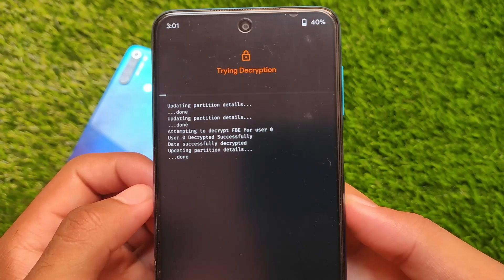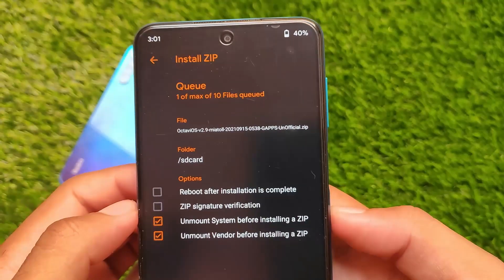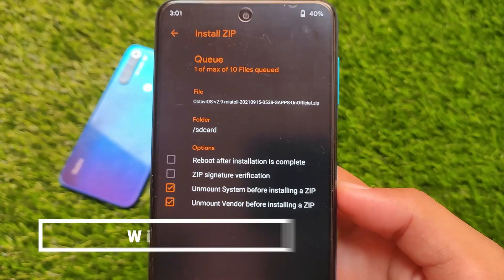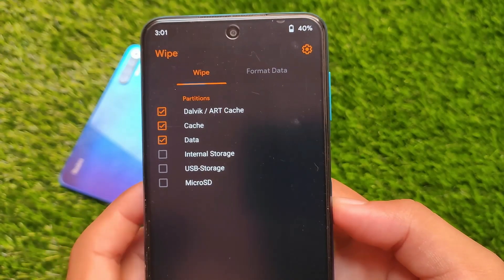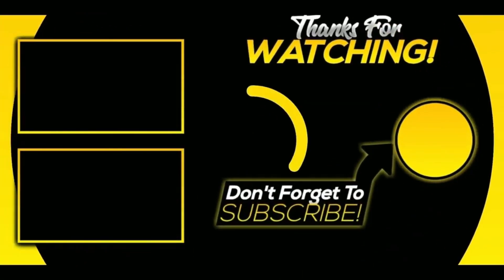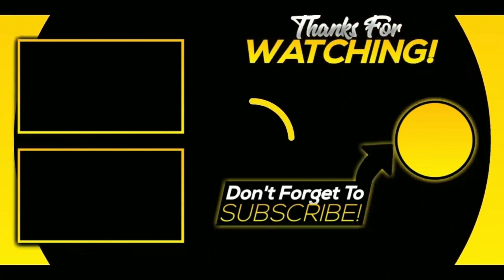If you want to stay decrypted, you can try flashing the disable encryption file. Boot into custom recovery and install this build directly. Click 'Swipe to Install' and wait for it to complete. Then go to the wipe section, swipe to wipe Dalvik, cache, and data. Finally, format data and you're good to go. The link is in the description.